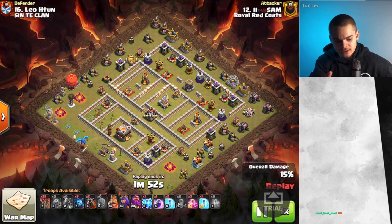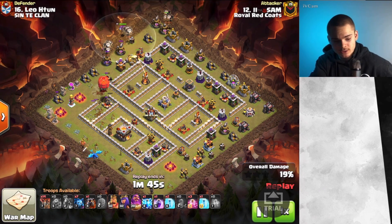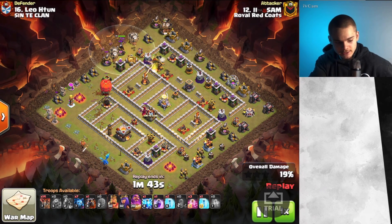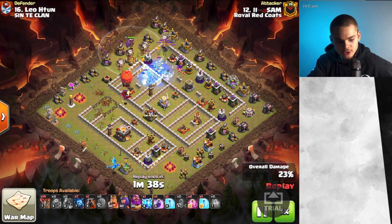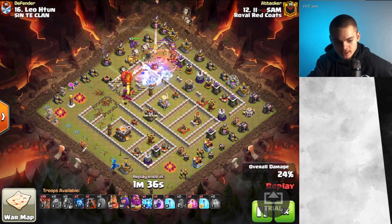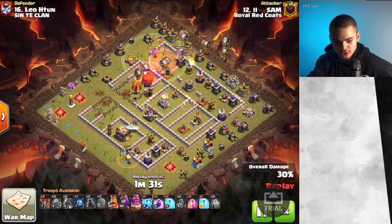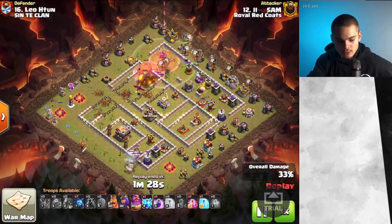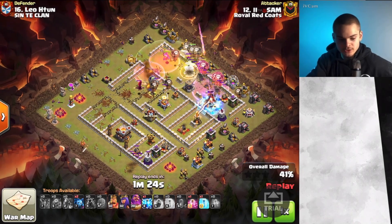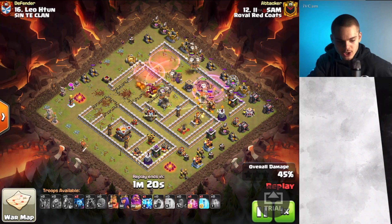Whenever we do Lalo, we try to take down the Clan Castle, and if you can, do it — but sometimes you can't. The attacker right here decided he's going to use a Dragon and a Stone Slammer to deal with the CC. This is something you can sometimes do, though it's a little bit risky. When the Dragon pops out of the Stone Slammer, its goal is to deal with whatever is in the Clan Castle — for example, here's a Dragon and the Dragon is going to fight the enemy Dragon. Balloons going all around the base just like so, Rage Spells, Haste Spells, Freeze Spells — all that good stuff for the Lalo to hopefully be successful.